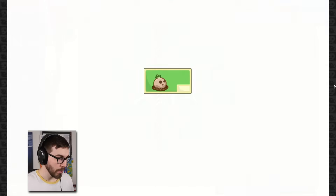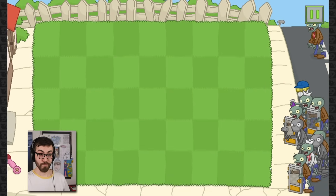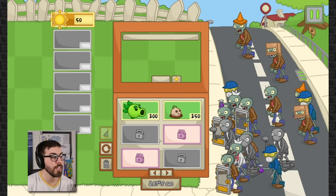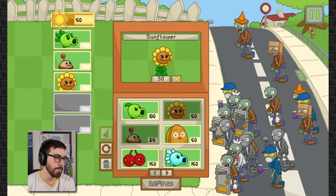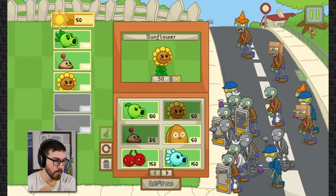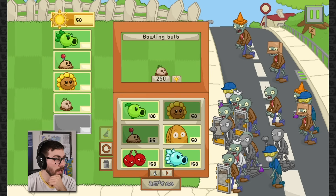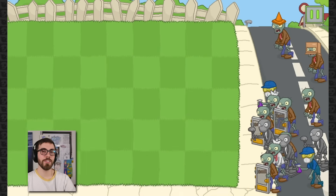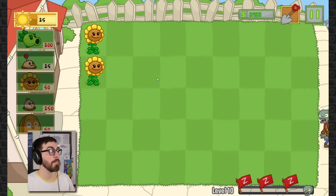Now we have our very own bowling bulb - bowling ball shots that can bounce into multiple zombies! What is that - a gardener zombie?! That's crazy. I feel like if I use the repeater I have to use this guy as well because he's cheap at the beginning when I'm trying to save money. We'll try that. The bowling bulb I definitely have to try in this level. Can I have a shop where I can buy more slots? Three flags in this one guys - it's a big level.